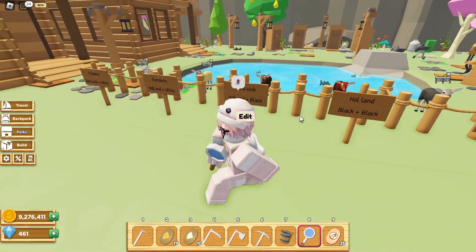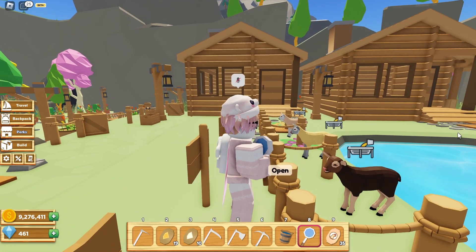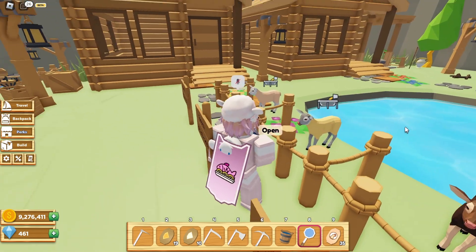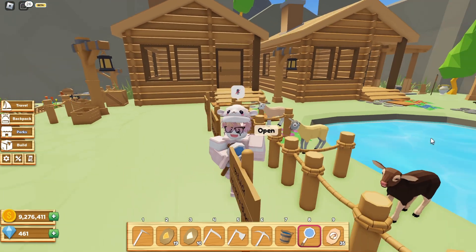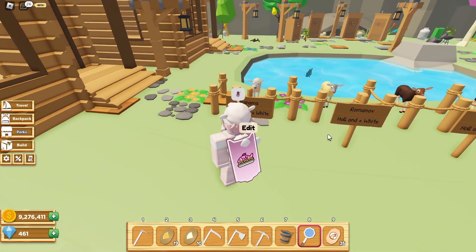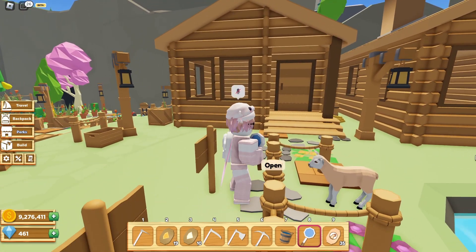Then with the Holland sheep and a black sheep, we get a Redwick sheep, which looks like this. Next up, we have another Holland and a white sheep, and it creates this really nice looking pastel color, also called the Romanov sheep. Next up, we have the Redwick and a white sheep, which creates a Panama sheep, which looks like this. This one is my favorite of them all.